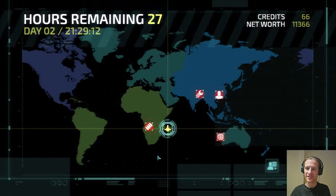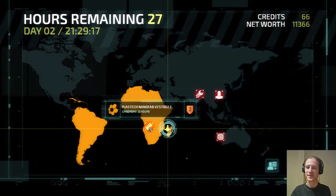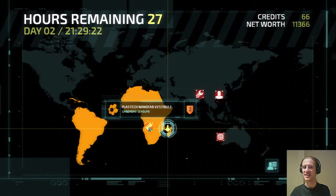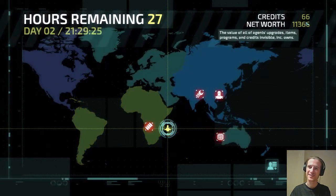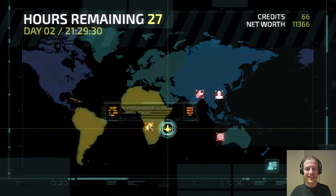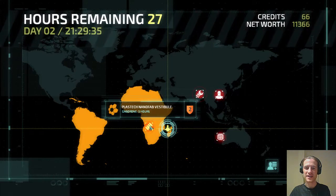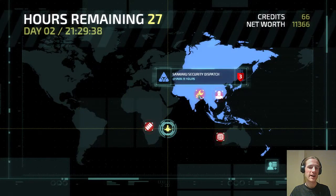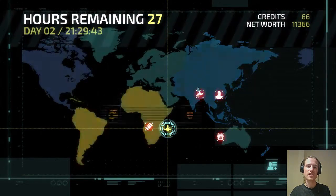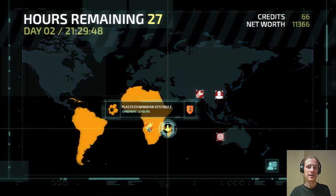We just had a pretty successful detention center mission, and I said we were going to do this nanofab next because we were likely to get some money in the detention center — and we did get some money there, but we spent it, so we only have 66 credits left. That said, I think this is still our best option for two reasons: this is very near, and that other one is three hours further and three guarded.